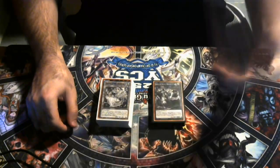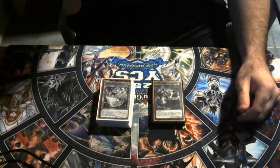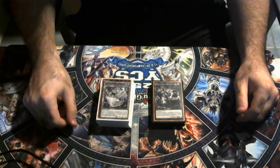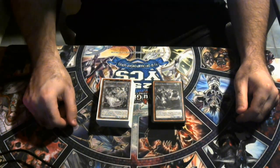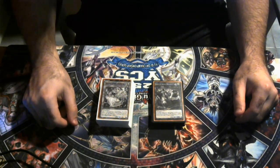Welcome to Yu-Gi-Oh in-depth, where we are going to be covering Fire Kings — how to play it, combos, choke points. Spoiler alert: it's kind of not that hard to stop this deck if they don't open any outs to your Droll and Lockbird or your Ash Blossom. So, is it going to probably be a thousand dollars? Yes, assuming that you don't already have like Ash, Drolls, or Imperms or things like that.